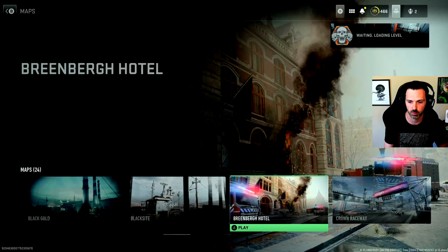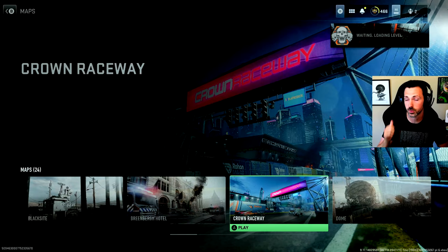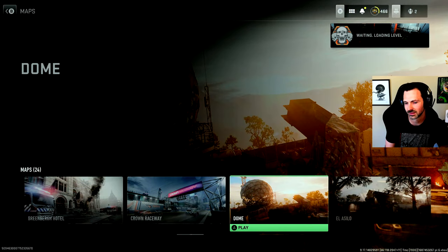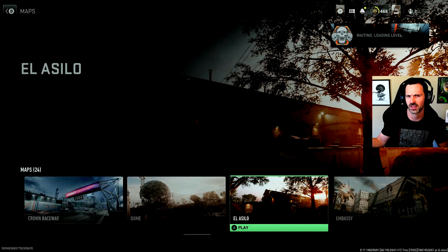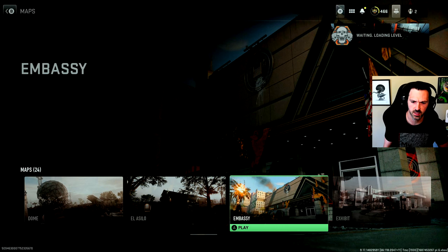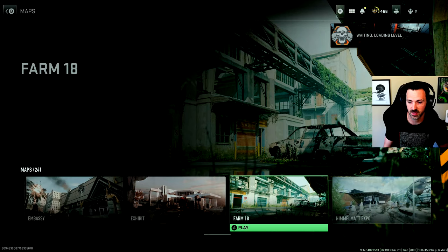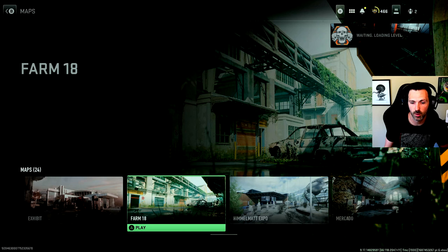Breenburn Hotel — good map. Three lanes, some elevation, nothing too crazy. Hotel: good. Crown Raceway: good — mostly three lanes, good. Dome is a remake of an old one — overall not a great map, but not horrible. El Asilo — garbage, way too big. It's got kind of three lanes through the main buildings but then giant areas on either end where objectives spawn. Dumb. Embassy — good map, I like Embassy, three-lane map. Farm 18 — good map, I like that one. Simple, probably one of my favorites actually. Farm 18 plays pretty well, pretty classic.